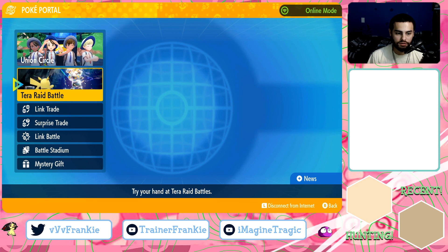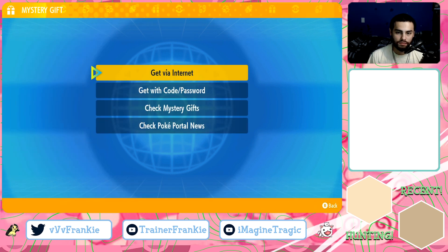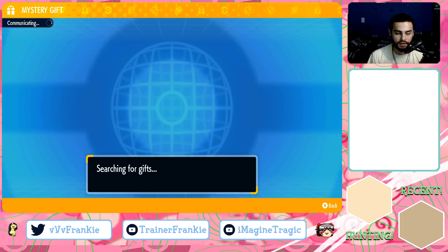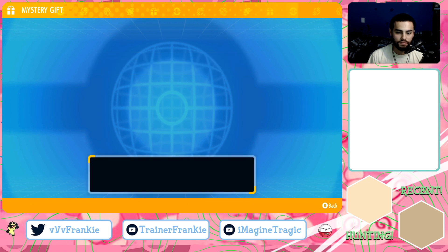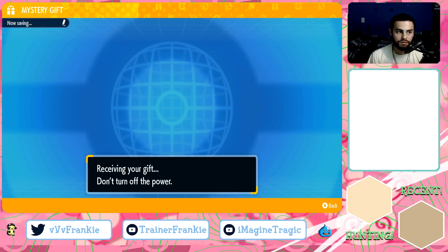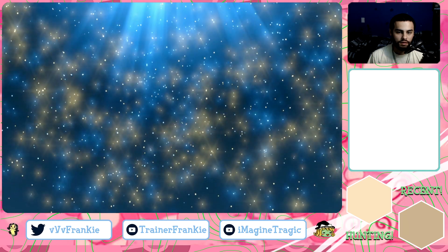Now you're going to go ahead and scroll down to the bottom where it says Mystery Gift. You're going to select Get Via Internet and it should say searching for gifts. Flying Terra type Pikachu gift. There we go.